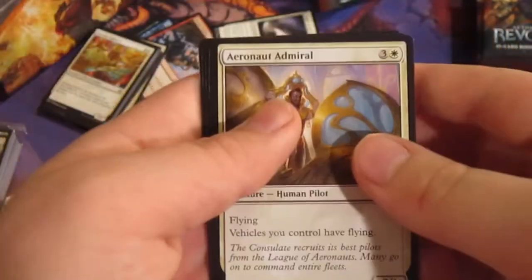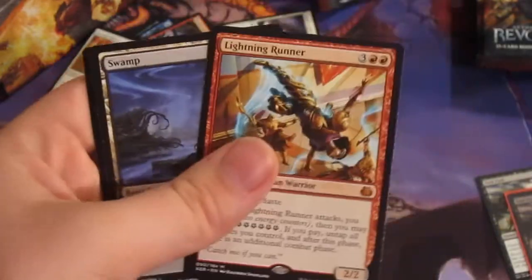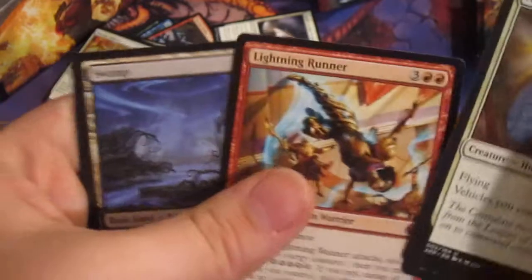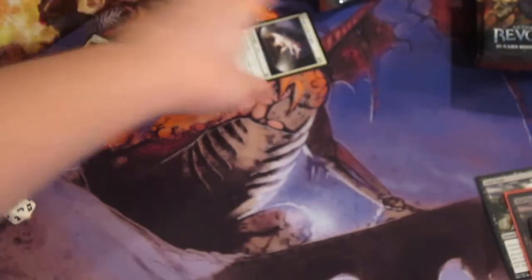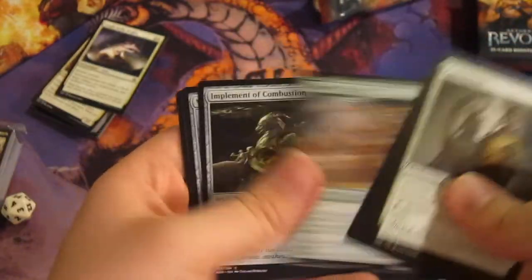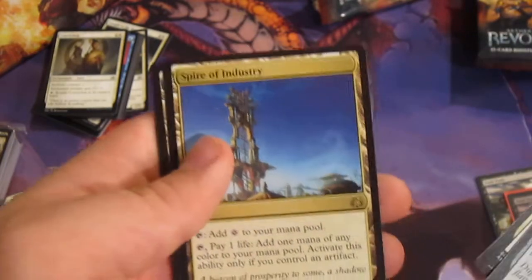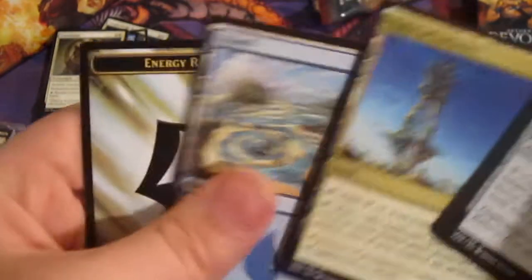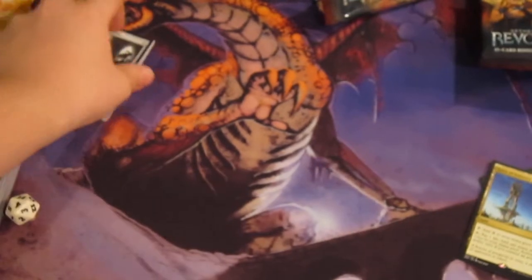Alright, going on to commons. Aeronaut Admiral. Maverick Thopterus — pretty cool guy. Barricade Breaker. Rare is Lightning Runner, a Mythic. This box is crazy. Oh my God — this card isn't worth anything, but it is a Mythic. Let's just organize these a little better. Starting off with the uncommons: Cogwork Assembler, Aerial Modification, Crackdown Construct, Spire of Industry — I believe that's like $4 or $5. Pretty cool. It's a cool land card. Pay one life, add one mana of any color to your mana pool.